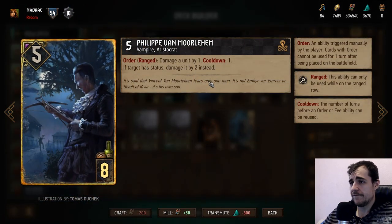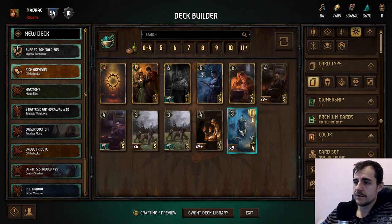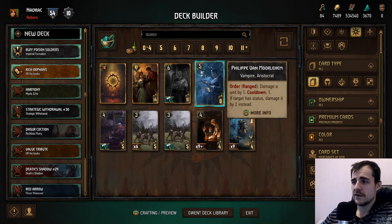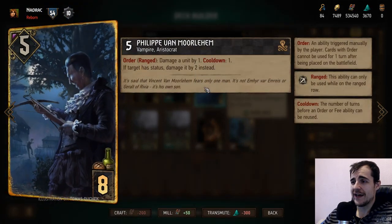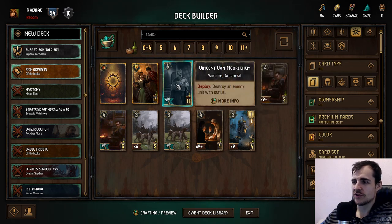Philip Van Molyham: damage a unit by one, cooldown one — if that target has a status, damage it by two instead. You'd want bleeds, but those don't stay up long. Locks kind of stay, but they're the priciest option. He's a playable guy — gets a lot of damage done. But he's actually excellent at killing Scarabs, so he's a good combo against Syndicate Scarabs and other status effects. Not too bad to set up.